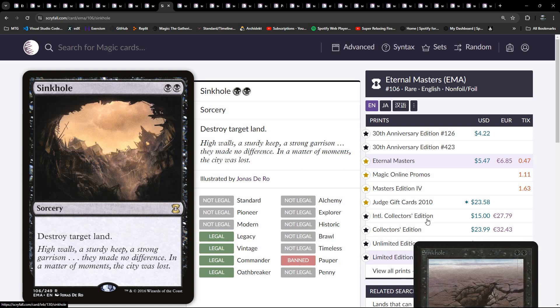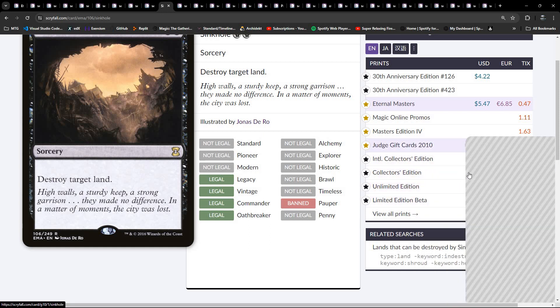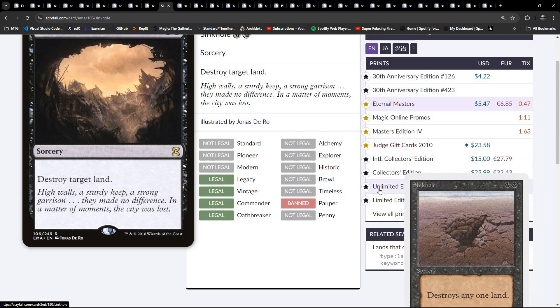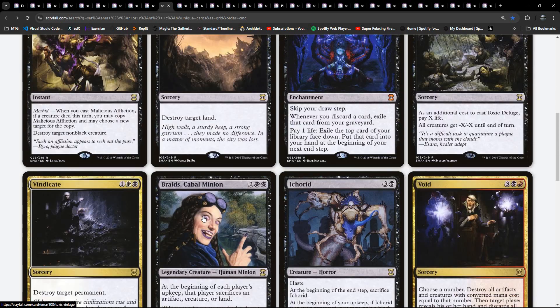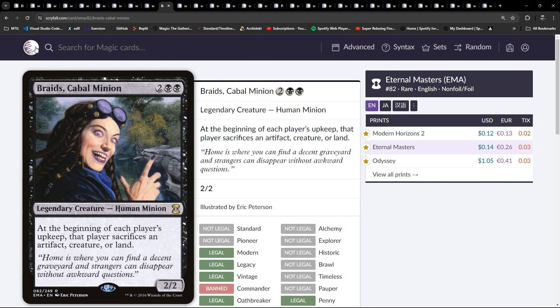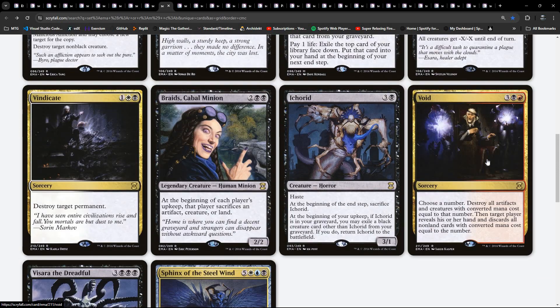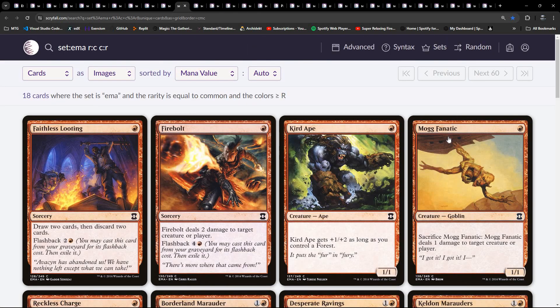Necropotence. Toxic Deluge. Braids is in here - that's banned in Commander. Greed. Void. Vindicate. So if anybody drafted this at the time, either in paper or online, let me know how much fun - whether you had fun or not.